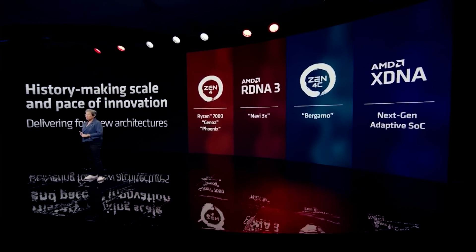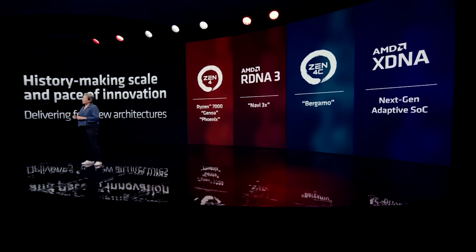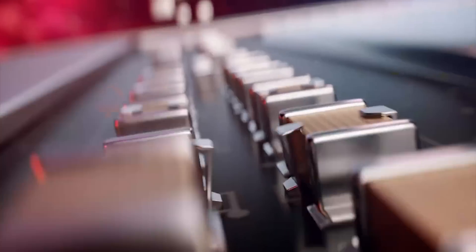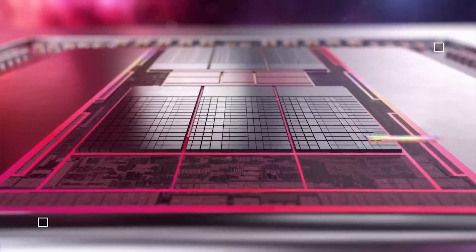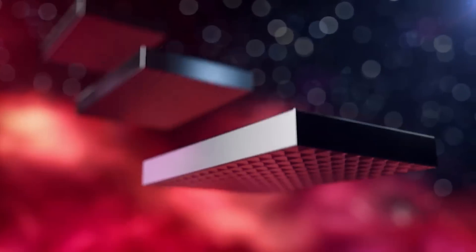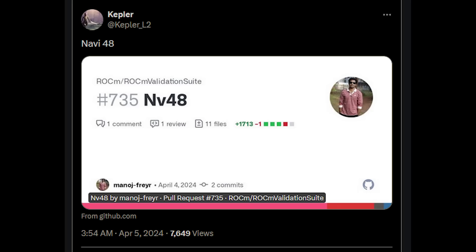But let's begin with AMD themselves kind of acknowledging RDNA 4, well, in a roundabout way. I'm sure you are aware that patches for upcoming graphics cards and CPUs always tend to surface before the actual release of the hardware, and in this particular case we see this with Rock M. AMD have essentially uploaded some patches to the Rock M Validation Suite, and Kepler L2 has actually managed to discover this on GitHub.